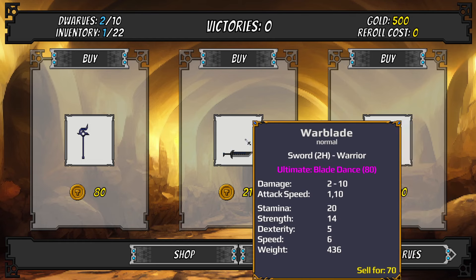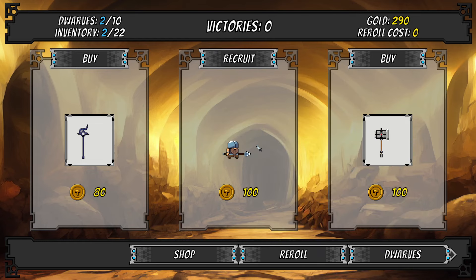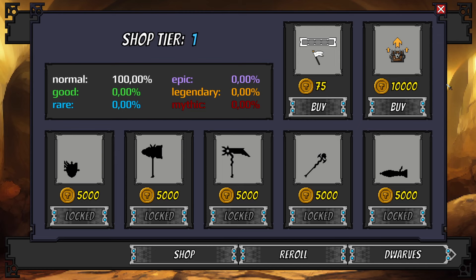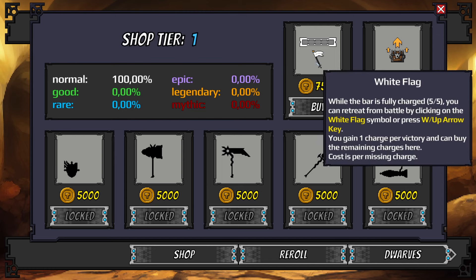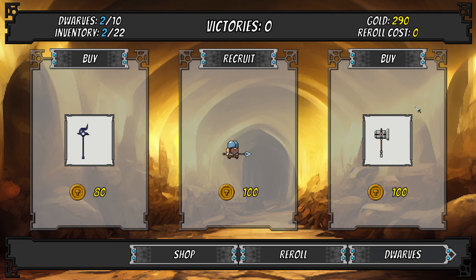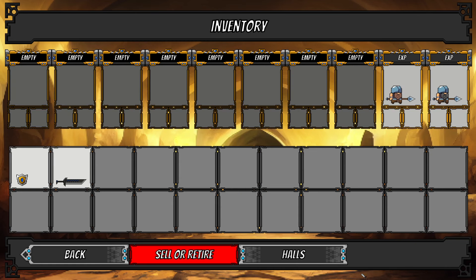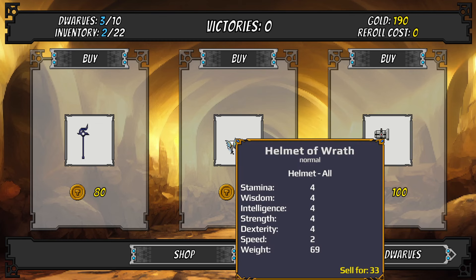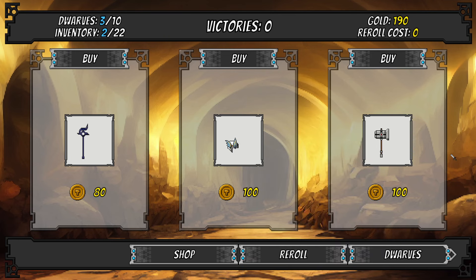The warhammer doesn't seem that good, so let's go with the cool war blade — 210 gold is a lot but let's buy it and recruit. We can also upgrade the shop but that costs 10,000 gold, which is massive. There's also a white flag retreat mechanic: while fully charged at 5 out of 5, you can retreat by pressing W or the up arrow. You gain one charge per victory. Since we're dwarves, we're never gonna run away.